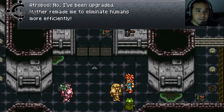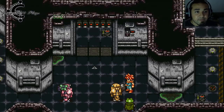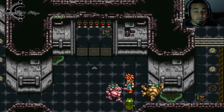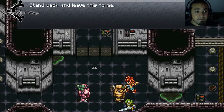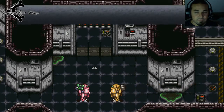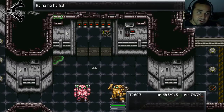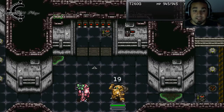I've been upgraded — Mother made me to eliminate humans more efficiently. Step aside, Prometheus. My name is T260G. Oh, now they're going to go back and forth like kids. Please wait, stand back and leave this to me. Archipose! Prometheus! That's what it's going to end up becoming.